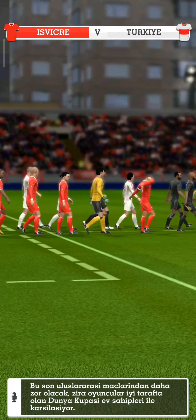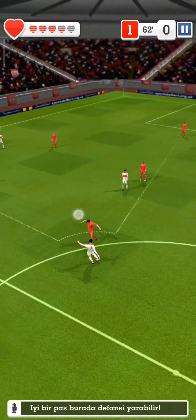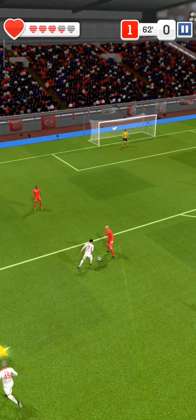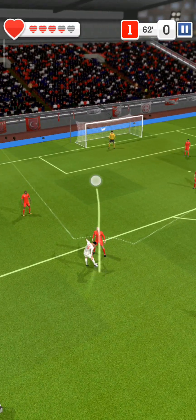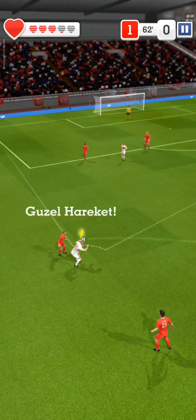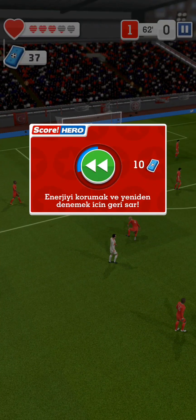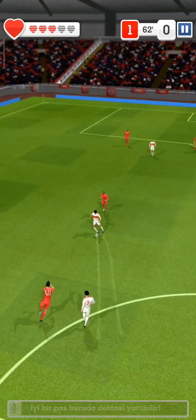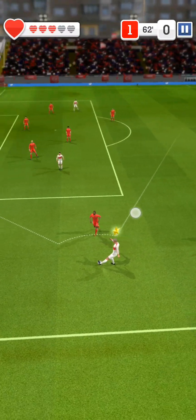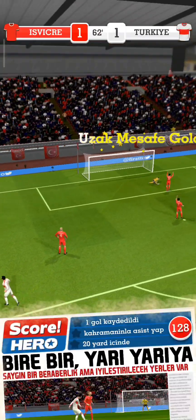These friendlies really help the manager decide his best eleven players. Runs are being made here — can he supply teammates with a through ball? This is good stuff. He shoots. Moving down the flanks here. Good position. Pulls the trigger — just look at that, what a goal!